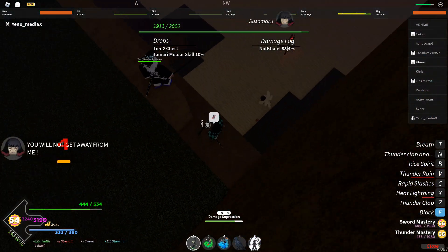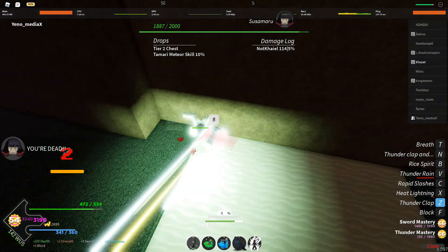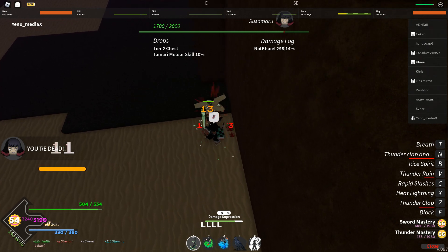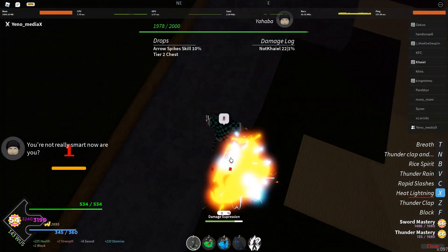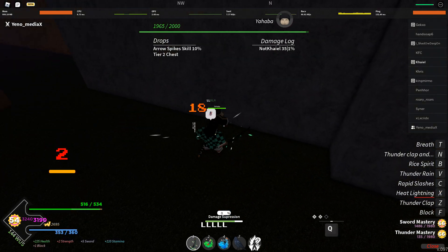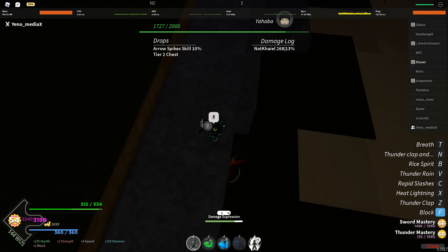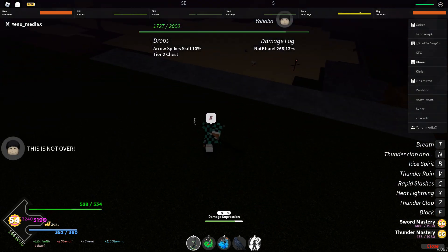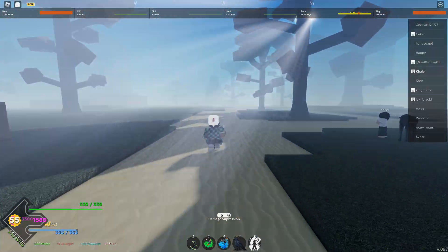For Susamaru, use moves that are somewhat ranged, then repeat. You can also use this to heal, then go down and body them — just infinite combo them. If you're low, just go back up and do the same thing. Same goes for Yahaba: use range moves again, and once you're feeling confident or have high HP, go down and start comboing. If your guard breaks, go a little far and pop your potions. Please like and subscribe — have a good rest of your day, peace.